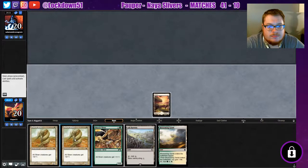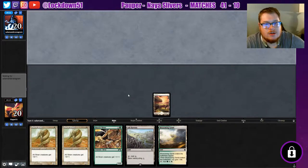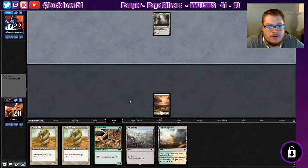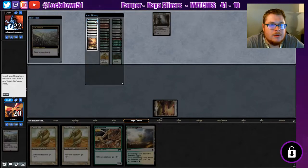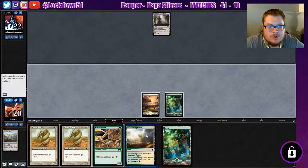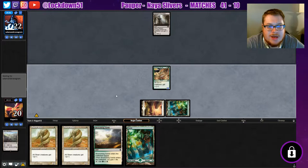We'll Ashborne for our Forest right away so we can play kind of mana efficiently. Find out what they're doing. Radiant Fountain — that's fine. Forest, thank you. We draw Forest anyway, so lovely. Alright, get that lord out there, pass turn.